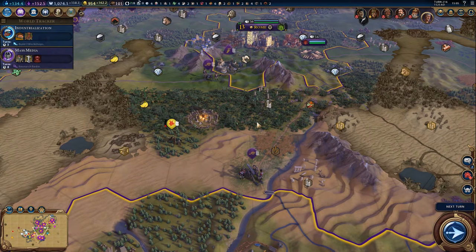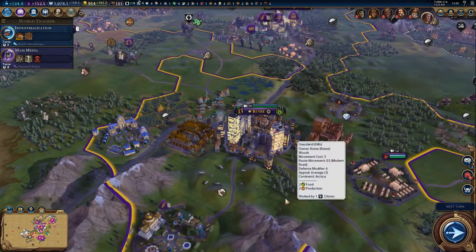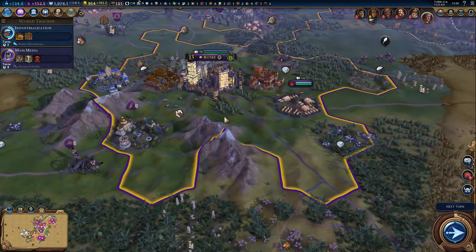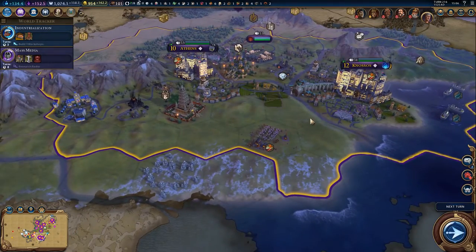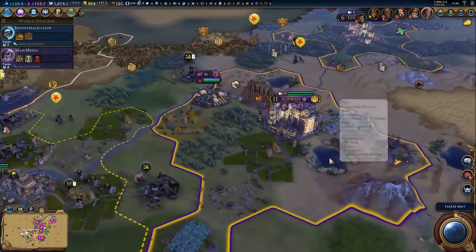Hello there guys, it's me UnstableVoltage and welcome back to episode 19 of Civilization 6 as Rome. I did want to check - did I actually build the Terracotta Army? I did not. Maybe somebody else got it. I did want to get the Terracotta Army because it's fantastic for being able to pick up the antiquity sites that are in other people's territory. But I don't think I ever managed to get it - I was planning to, but Rome didn't actually have an encampment at the time. Oh well, it's not overly important.